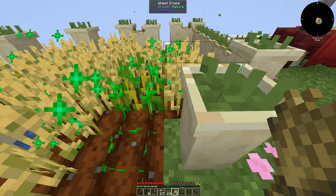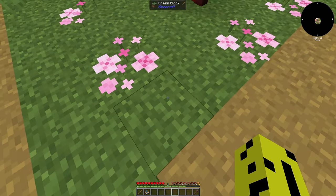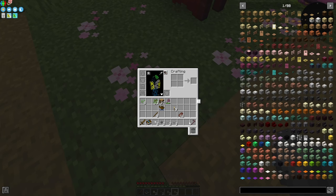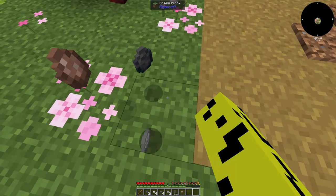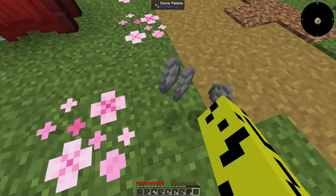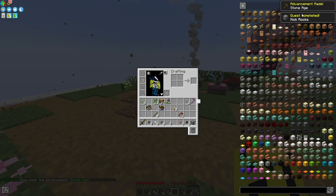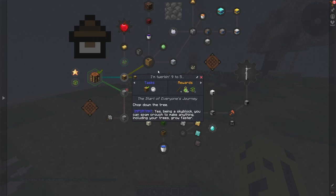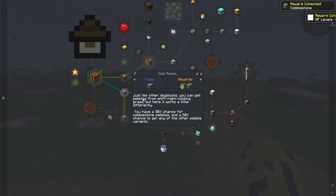We can right-click to harvest and grow — very nice. We can also breed our animals. Another thing everybody probably already knows is you just shift-right-click on the ground to get pebbles. These pebbles can be turned into blocks, but make sure your hotbar slots don't fill up with pebbles because then you can't harvest any more stone. We can combine these into cobblestone — very nice. We got a few quests completed: 'chop down the tree' and 'kick rocks,' where we shift-right-click grass to get pebbles.